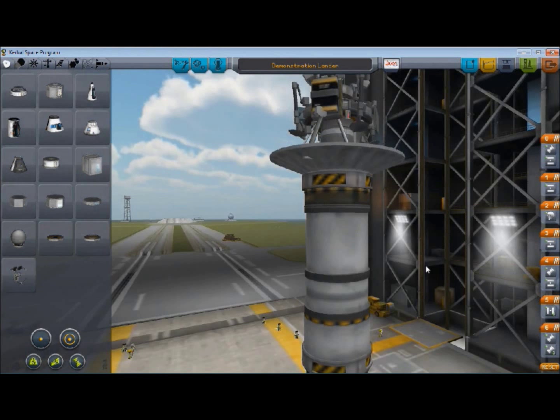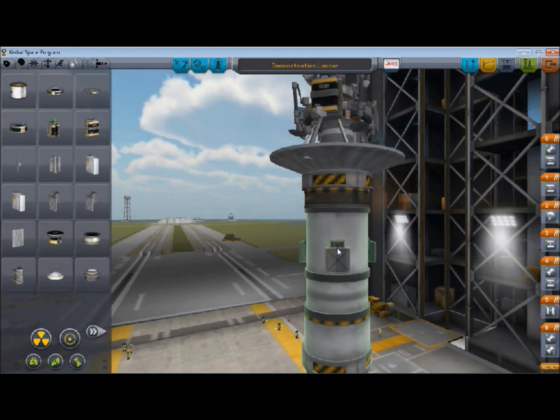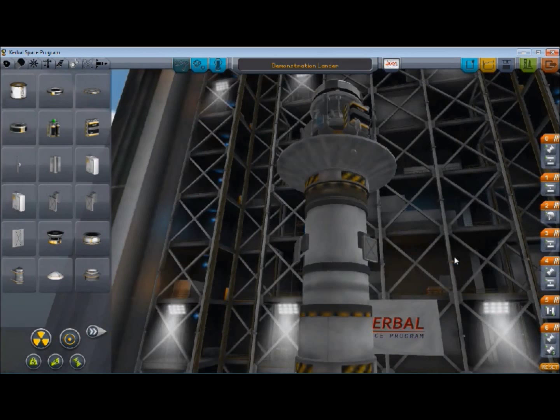Remember last time I was talking about how if you don't have power, the ship will die. So let's go ahead and set these up to an action group so that I can open them up just by pressing a single button — that'll save some time. Looks alright. Let's save this and launch it.